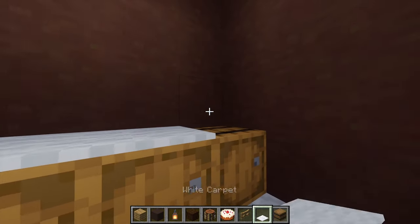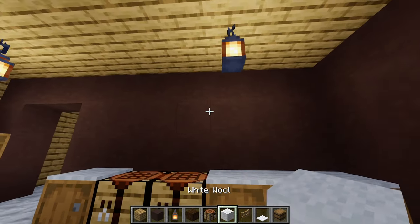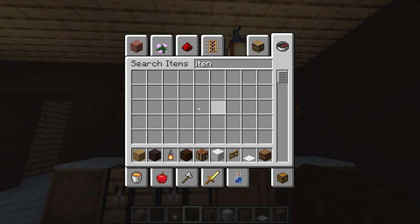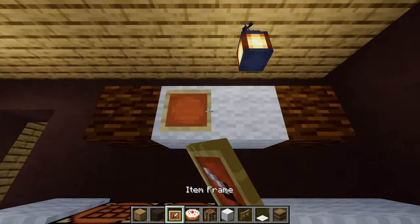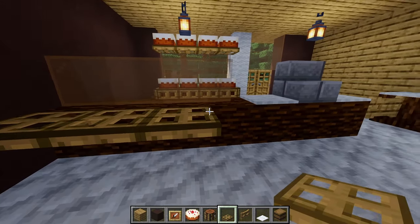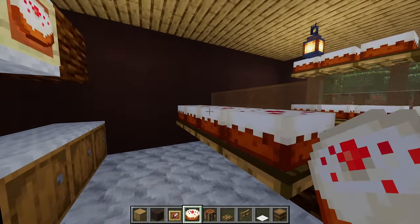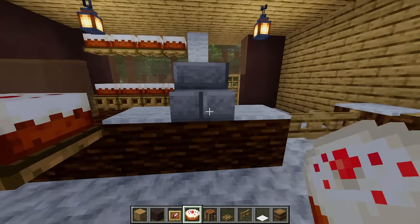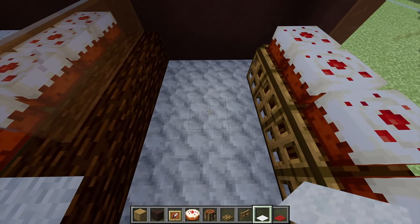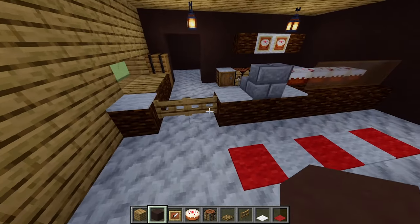On top of the barrels add some white carpet. For a little menu board, place two white wool in the middle with spruce wood on either side. Add two item frames with cakes inside them. Then grab some oak trapdoors, place four along the top, and add four more cakes on top. Coming back to the front, grab red carpet along with the white and alternate them five blocks along for a nice little rug.